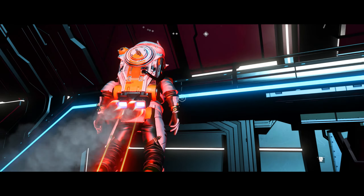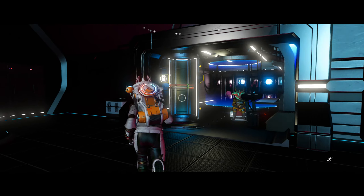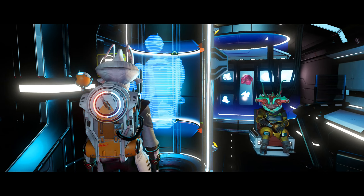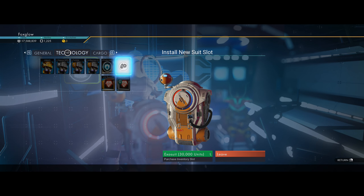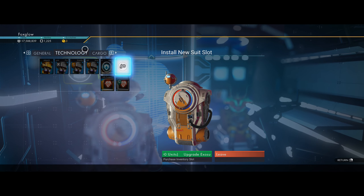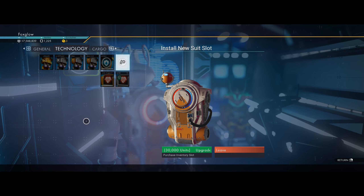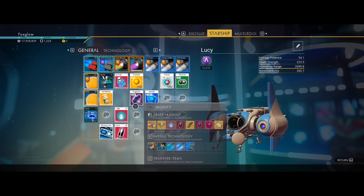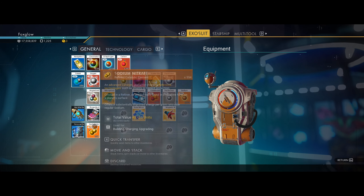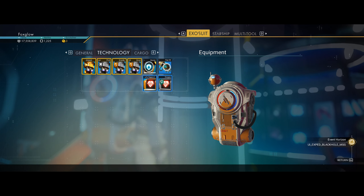I just want to save this. I can upgrade the suit here quickly — the cheap one. Upgrade the technology — was it 30,000? What's cargo like? That's 500,000, so we're not doing that. 30,000 — do that one. There we go. I can make more room, so we can put that in there for now.